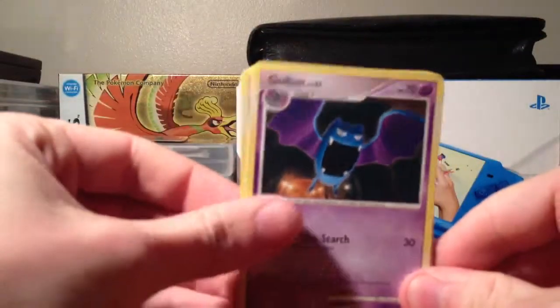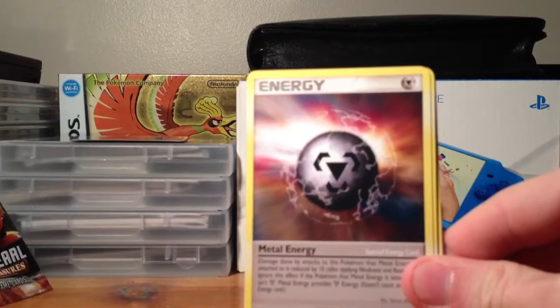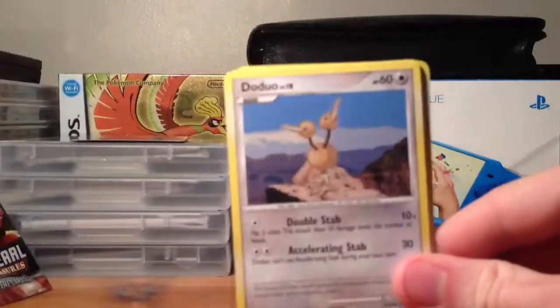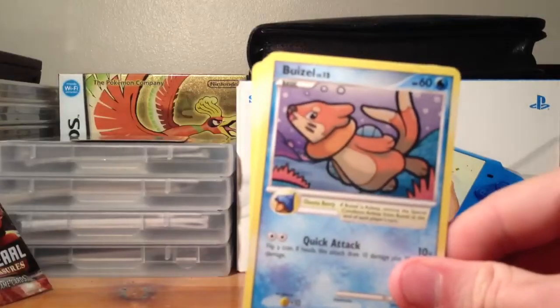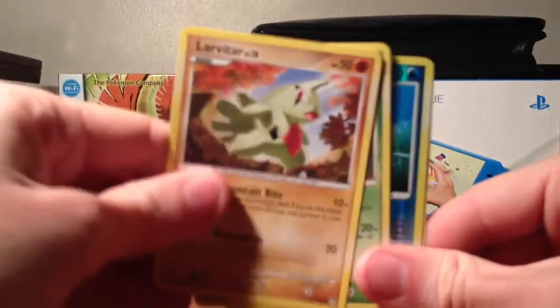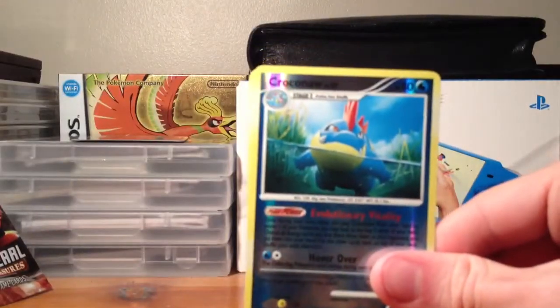We have a Golbat, Metal Energy, Dunsparce, Pikachu, Doduo, Buizel, Larvitar, Spinarak, Croconaw Reverse, and a Walrein again.